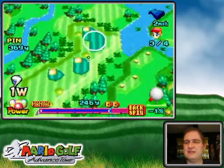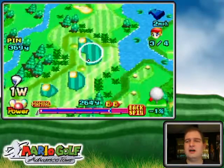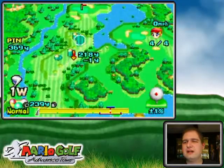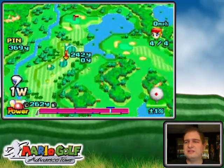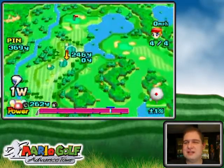You'll notice that I'm hitting a cut — a left-to-right shot here — so I can try and curve the ball off the bounce into that area. Because if I hit it straight, it would most likely end up left. If I hit over to here with a straight shot, it would just bounce right, somewhere there. So I think curving it is my best option.